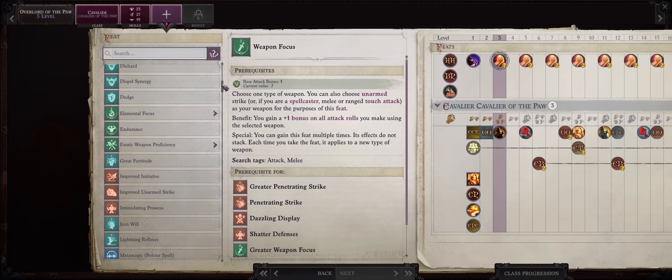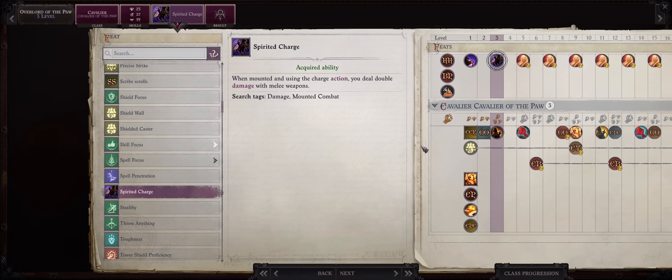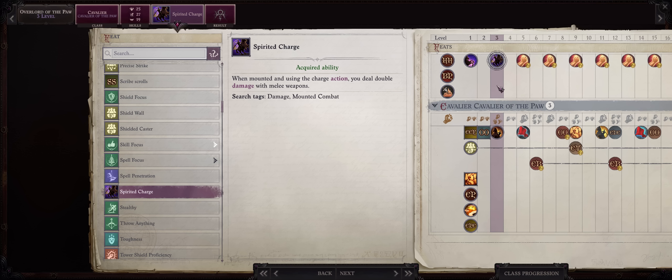For our level 3 feat, this is very important — you absolutely want Spirited Charge. This can greatly increase the damage you deal, as whenever you charge at the enemy you'll deal double damage with many weapons. For the early game you can go with any martial weapon, but weapons with the highest base damage like greatswords are ideal. You don't have to rely on reach weapons since you can ride your pet as early as level 1. At level 4, increase strength, which is also what you'll increase on all levels after.